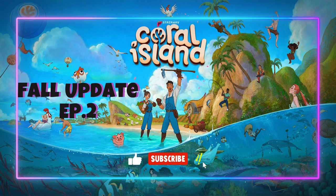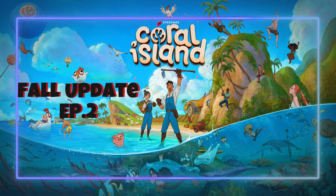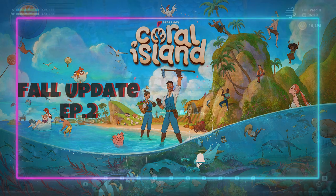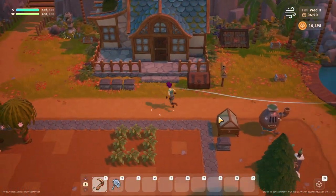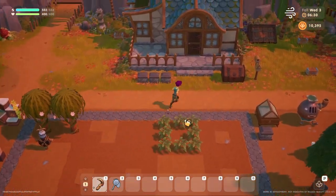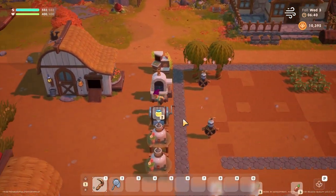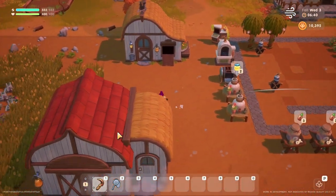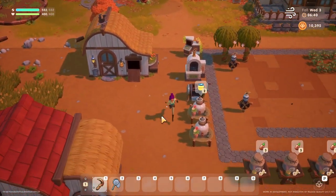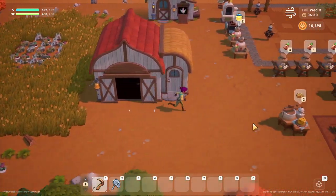Hello everybody and welcome back to our coverage of the All and Merfake update for Coral Island. Last episode we looked at merit points and we changed the styles of our barn and our house, which I very much like the look of. So pretty.